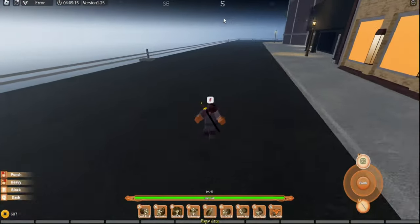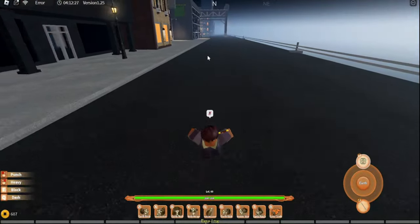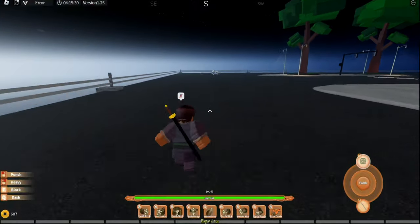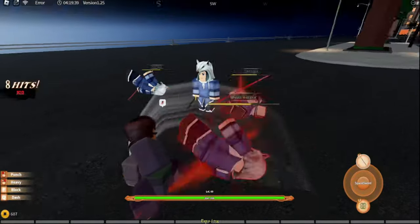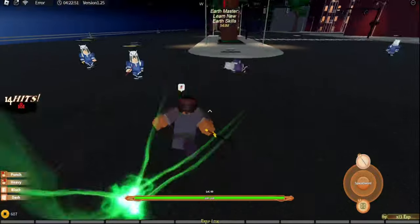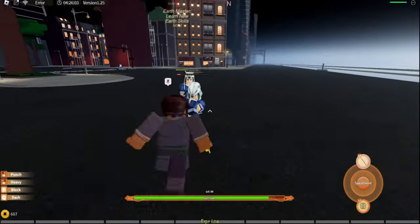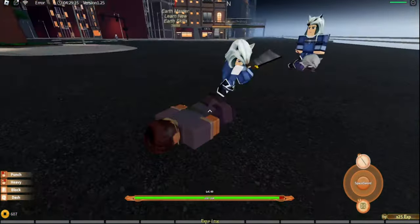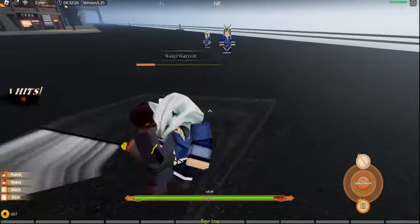Southeast — or actually just south — of the Pirate Boss. Come down here and these are the NPCs that give you the Space Sword. They also drop a little wolf hat that's on their head, which is pretty cool. The big guy specifically is the one that's gonna give you the sword.